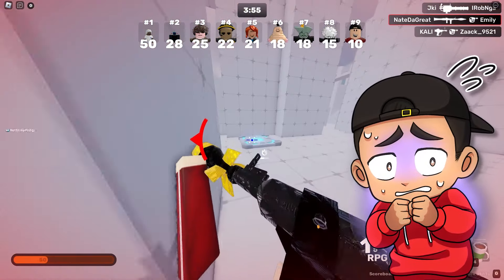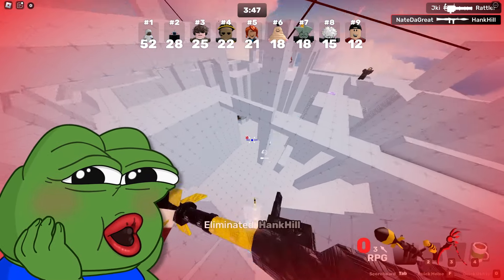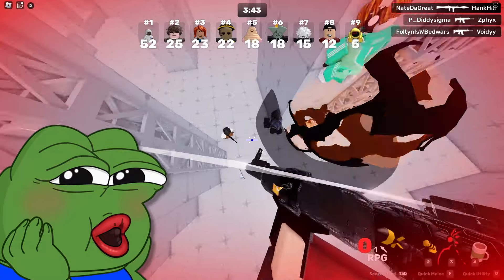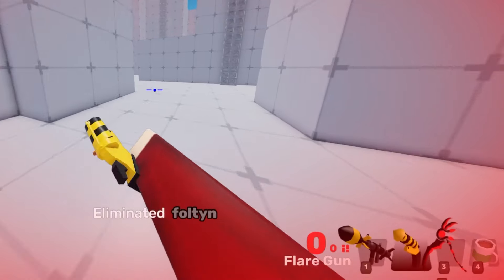No bows, no bows — please leave me alone. Stupid bow. If that hits him... oh my goodness, we got him! Holy crap, you can actually just rain down shots. It's actually crazy. Got him. Oh my goodness, we're going crazy. But now we are out of ammo.